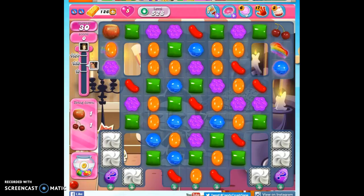Hi friends, this is Susie, your Candy Crush Guru, here to help you solve the puzzle of level 528, where we have 30 moves to bring down two ingredients and reach 30,000 points.